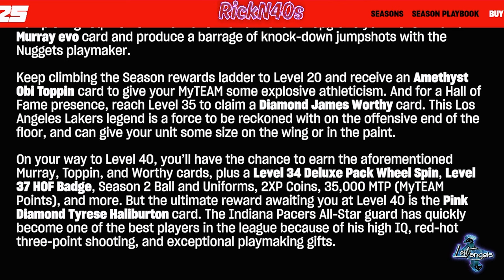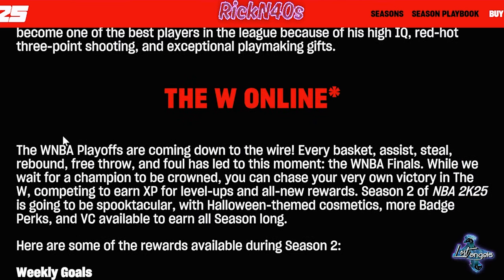You do have the Hall of Fame pass you can buy to get even more, but the ultimate reward awaiting you is the level 40 Pink Diamond Tyrese Halliburton card. The Indiana Pacers All-Star guard has quickly become one of the best players in the league because of his high IQ, red-hot three-point shooting, and exceptional playmaking gifts.